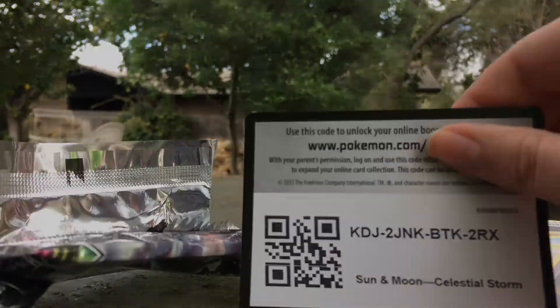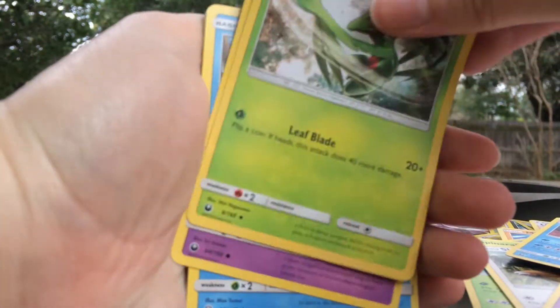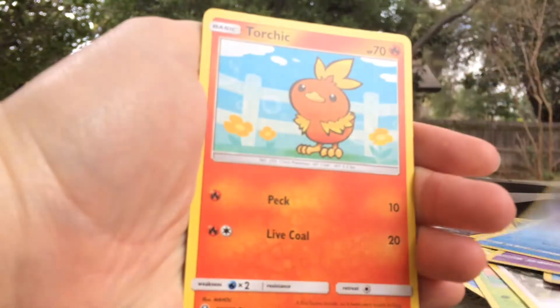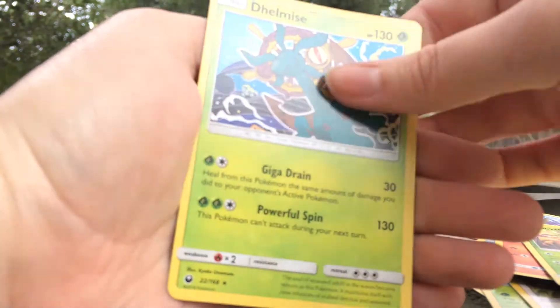Here's the last code. You have a Copycat, Huntail, Glow Vial, Shuppet, Mudkip, Torchic, Gliscor, Cacnea, Scyther, and a Delmise.